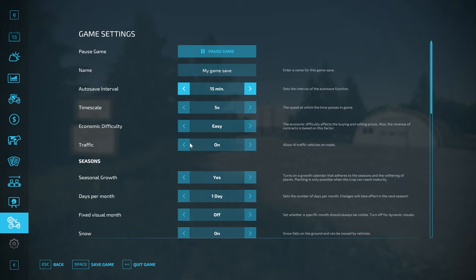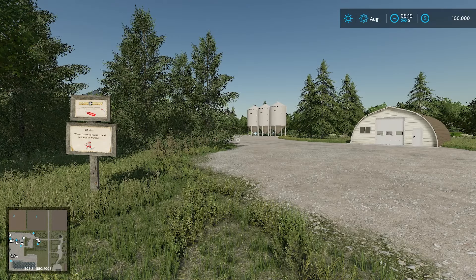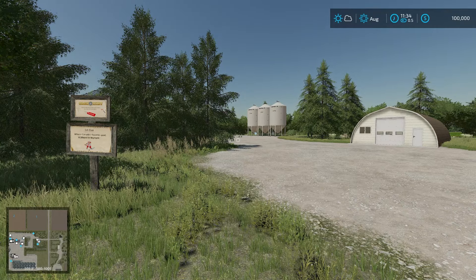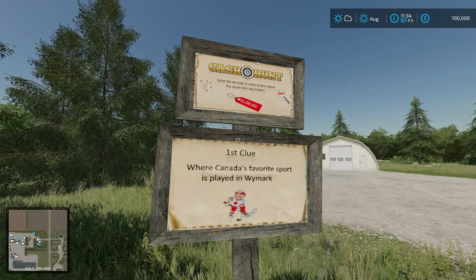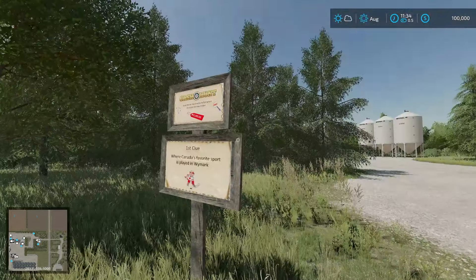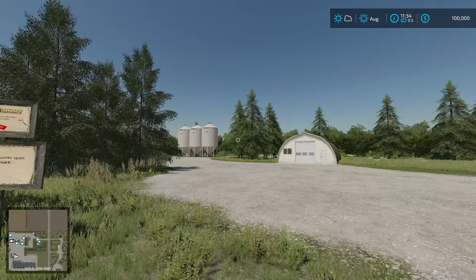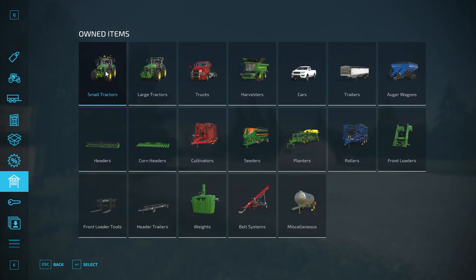There's one collectible — it's got to be a valuable one! We'll see if we find it. It says 'solve the six clues in order to find where the stolen item was hidden for a million dollars' — that's kind of cool, like a scavenger hunt! That's brilliant — I love that. I've never seen that on a map before, so well done Mapper's Paradise. We're not going to do that on here because I don't want to give it away — you guys can have that fun solving it. No lease items for starting out.